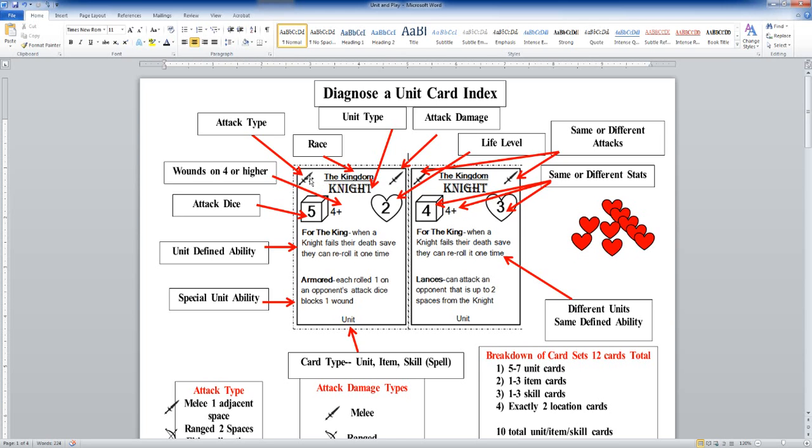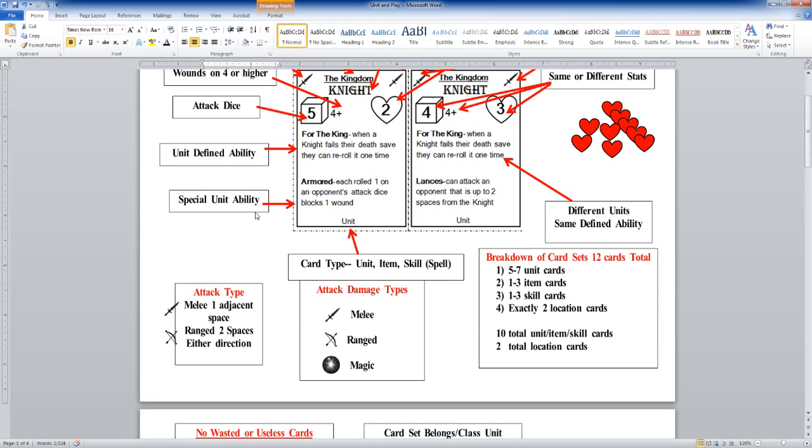In the top left-hand corner you can see a symbol — that is the attack type. There are basically two different attack types: there is melee, which is one adjacent space, and there is ranged, which is going to be two spaces in either direction. So obviously if you're doing melee, you're right up next to somebody — swinging your sword, stabbing them with your axe. You're going to have to be adjacent to them to actually hit them with a melee attack.